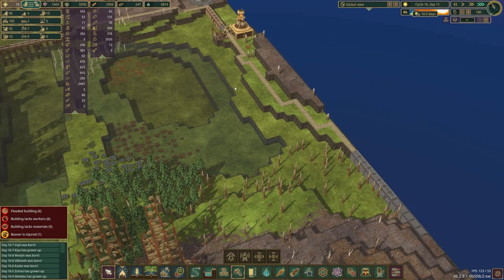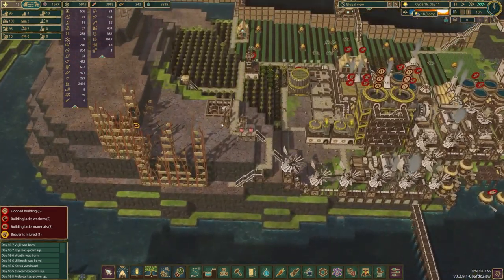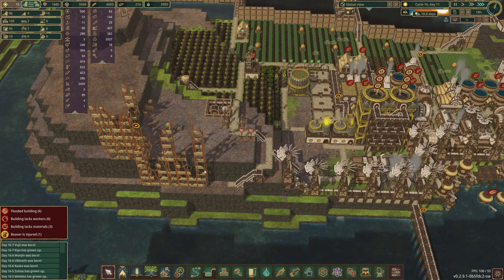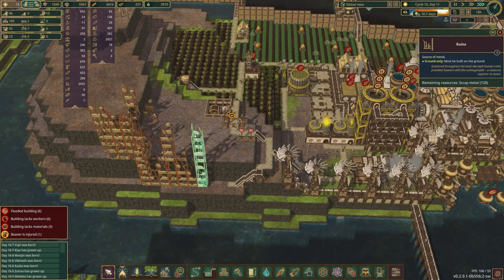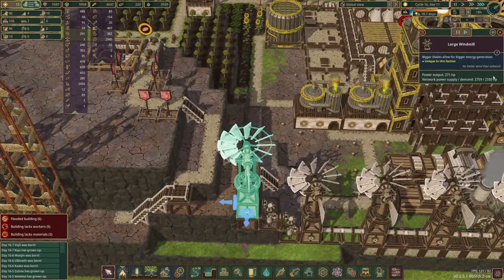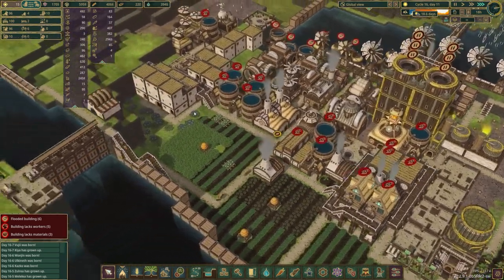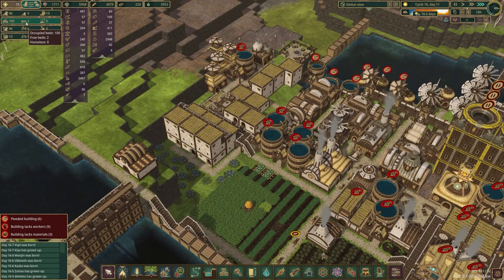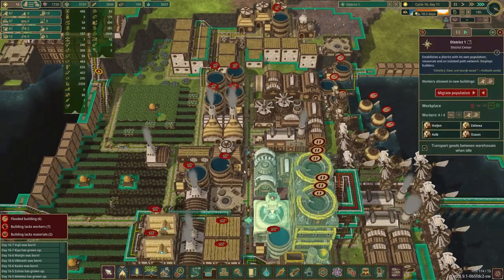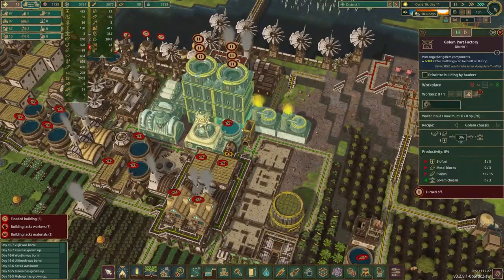And who knows, we might end up actually using this district for something — I'm not entirely sure what that would be at this exact moment in time. At least we're making more power than we currently need. I still don't have enough beavers. We have two empty beds, so really we do need to have more beavers in this district — we only have 87. Although if we were able to keep making golems, I guess that probably wouldn't be that big of a deal.